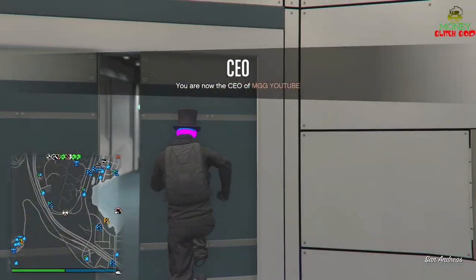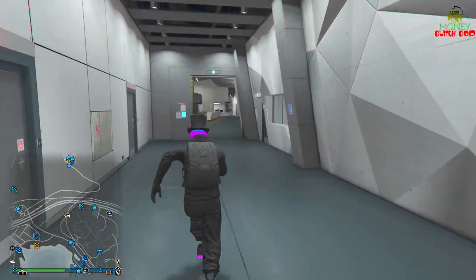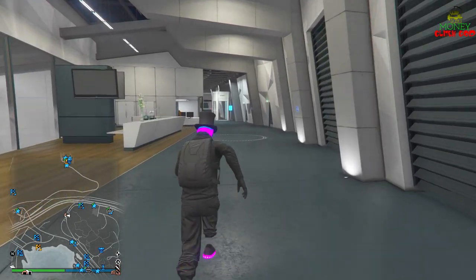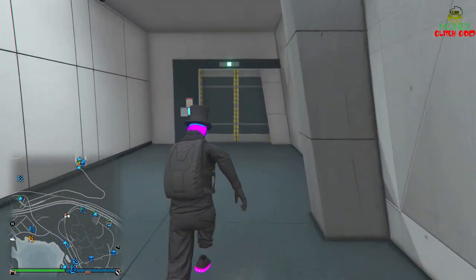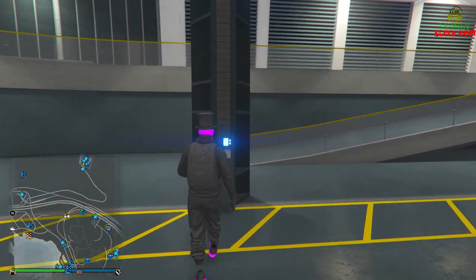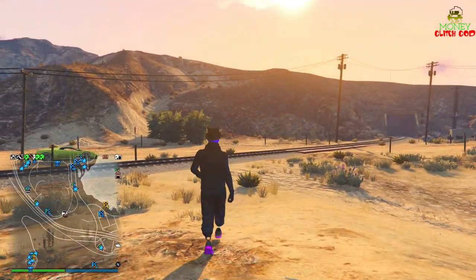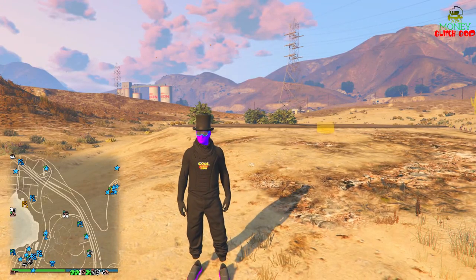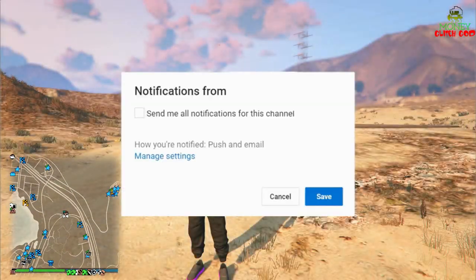Make your way outside the facility to test that you're glitched out. Subscribe, turn notifications on, and leave a comment — if we hit 2,000 likes in the first 48 hours I'll pick a random winner for the Xbox Series S. Exit the facility. You know the glitch worked when you try to pull out a gun and it doesn't work.